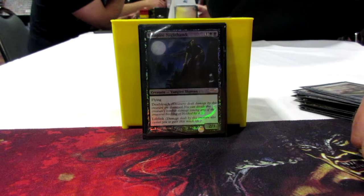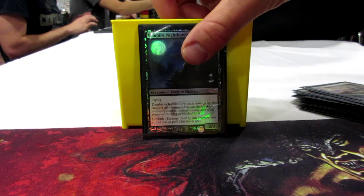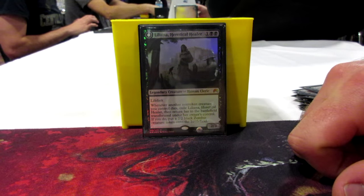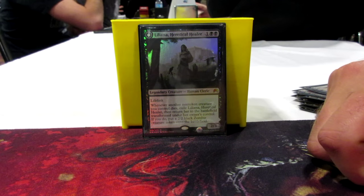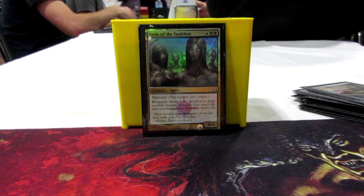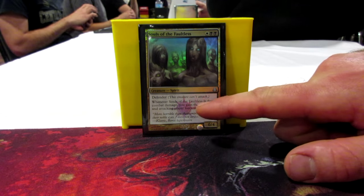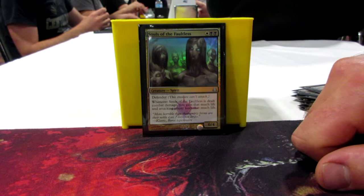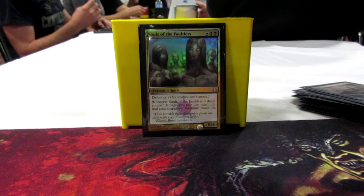Vampire Nighthawk is just an all-star — deathtouch and lifelink, a 2/3 flyer for 3, just a great creature. Then I'm running Liliana — mostly because she has lifelink and she's cool. If she dies, you get a zombie and she'll flip into a Planeswalker. Souls of the Faultless is a defender — white and two black — whenever he's dealt combat damage, you gain that much life and an attacking player loses that much life. So if someone swings at you with a big creature, you gain that much life and they lose that much life — he's just a really good defender.